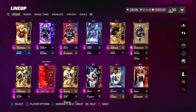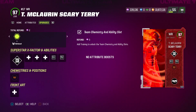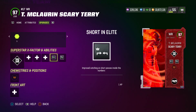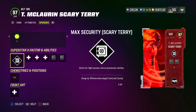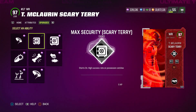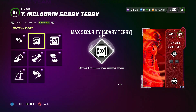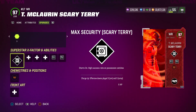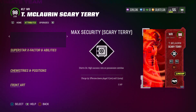For wide receiver 3, we have Scary Terry McLaurin. He gets Deep Out Elite for 0 AP and Short In Elite for 1 AP. He also gets the Max Security Scary Terry ability for 0 AP, which starts the game with the Max Security X Factor — giving a high success rate on possession catches. That was actually suggested in one of my videos, especially useful with all of the KO abilities around.